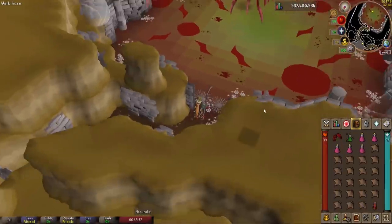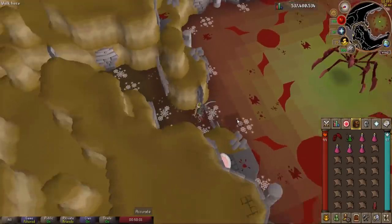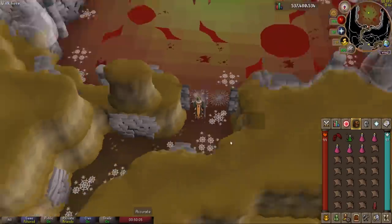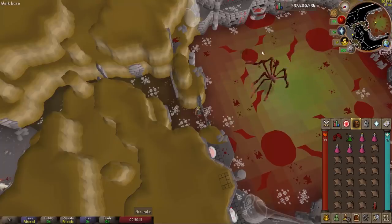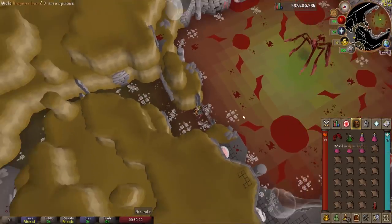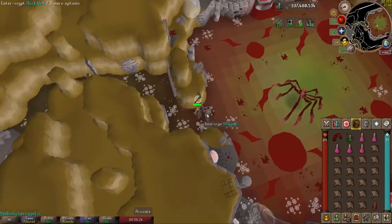For fun, let's also do a best-in-slot gear setup kill — except I'm using a fire cape instead of infernal since I don't have one yet. I've got the scythe of Vitur and dragon claws for the special attack weapon. I'm going to wait until the end of the kill to use the dragon claw special attack — to finish off Serachnus quicker while tanking all four spawns. Potting up, protect from range, piety, and going in.